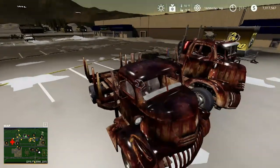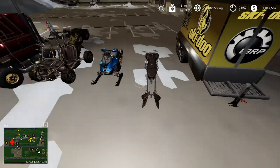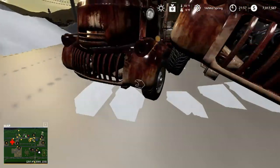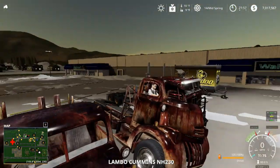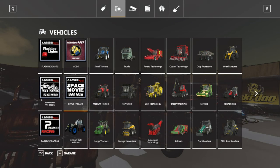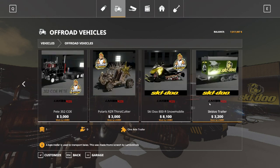Now we got some cool vehicles. We have a custom trailer for the snowmobile, a Star Wars speed bike, and a pretty nice truck. We have the 1941 COE Chevy, the Peterbilt 352, the Polaris Thirsty Cutter, the snowmobile, and the snowmobile trailer.